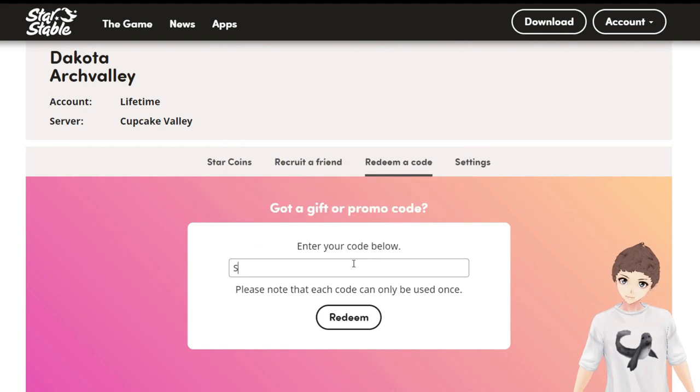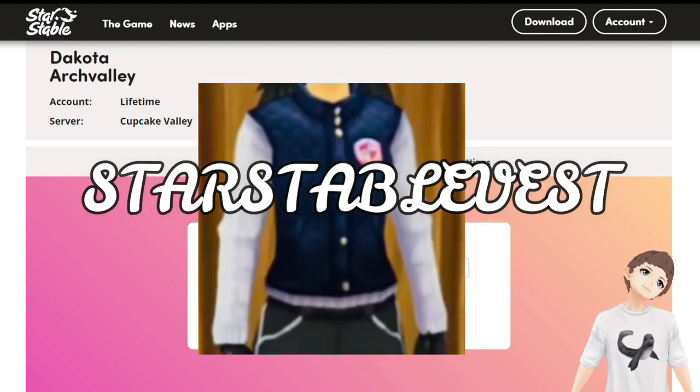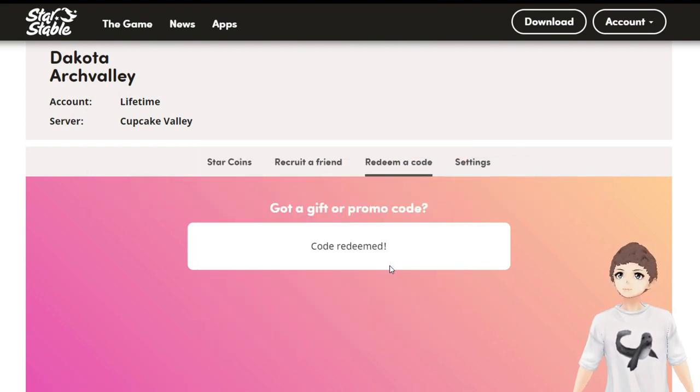Finally, the last code I have for you is star stable vest, which should give you a really cute vest. I'm a little worried it doesn't work, but those are all of the codes I have for you guys.